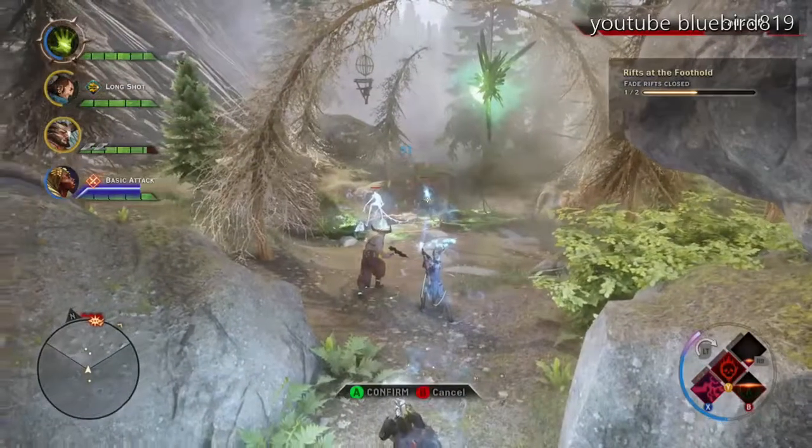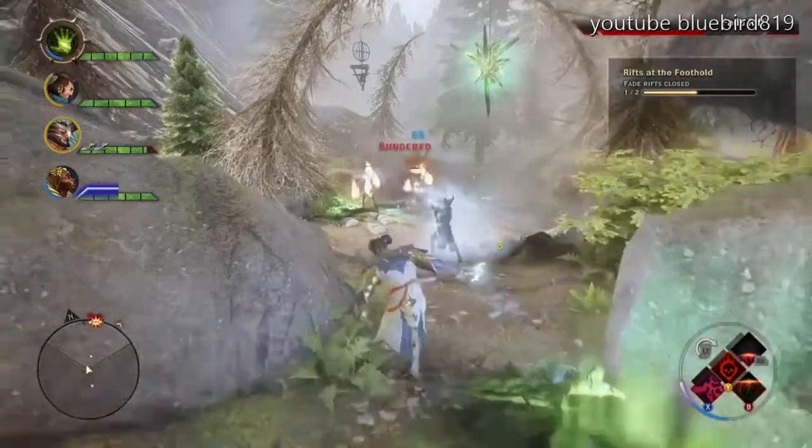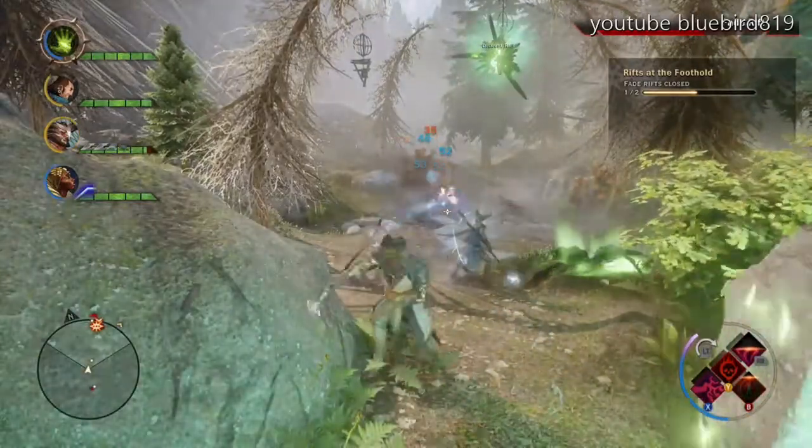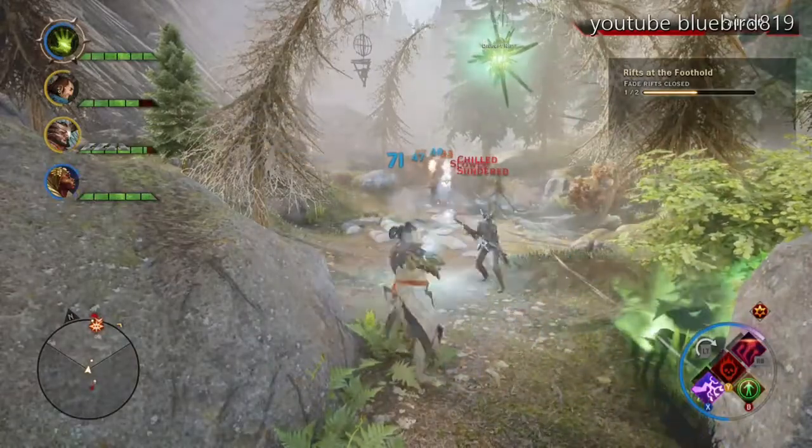This Fade Rift didn't have many enemies, which is why I chose this one to show you the best moves to make. Avoid these green things that come up from the ground, otherwise they'll throw you and they'll take a lot of your health as well.